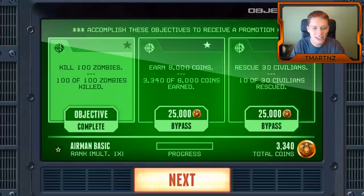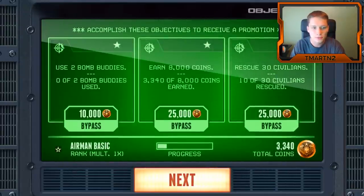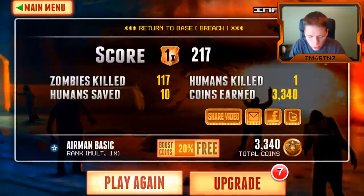Do we fail? Oh no, we got — okay, cool. Use two bomb buddies. Nice. That was pretty good. Score 217, 117 zombies killed, 10 humans saved, 1 human killed, 3,340 coins earned.